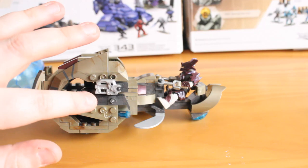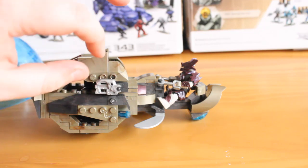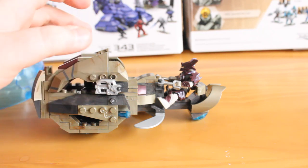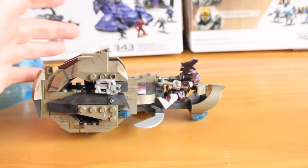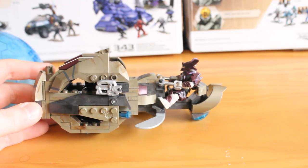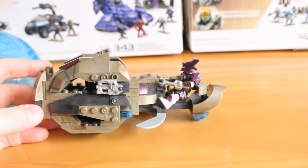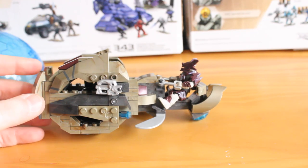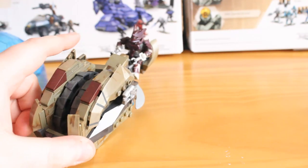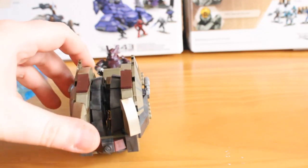You also get a lot better cannons on the side. Previously they were little just cylinders, so I'm glad that they are — granted they are Ghost cannons that they're reusing — but it fits the part well, and it's great to see it's finally got some better weaponry than previous releases. They've included the little ramming teeth at the front, and if you rotate it round, you can see the wheel mechanism inside.